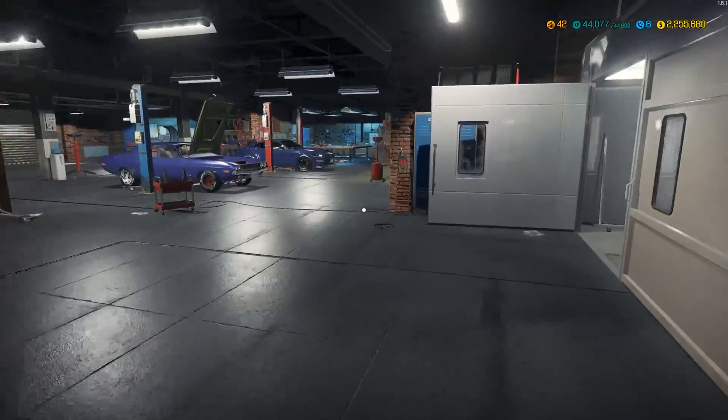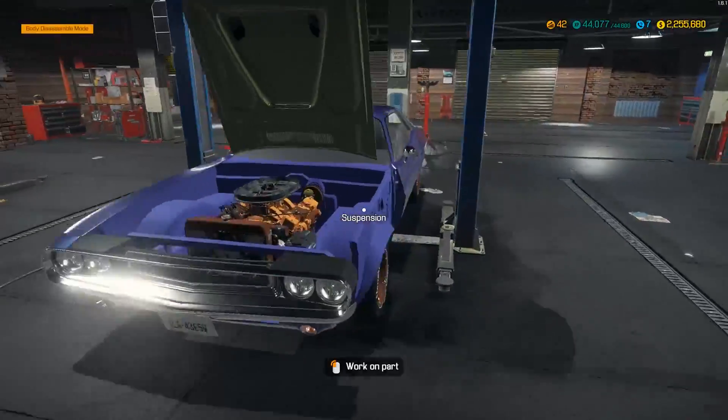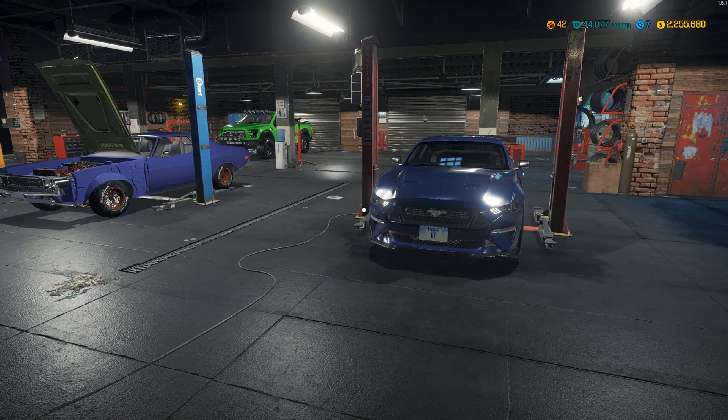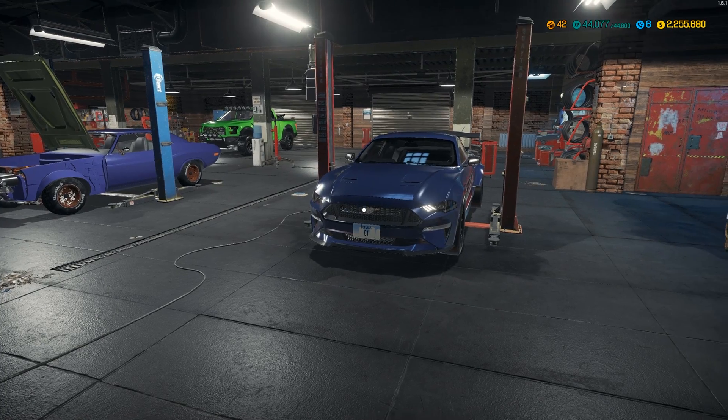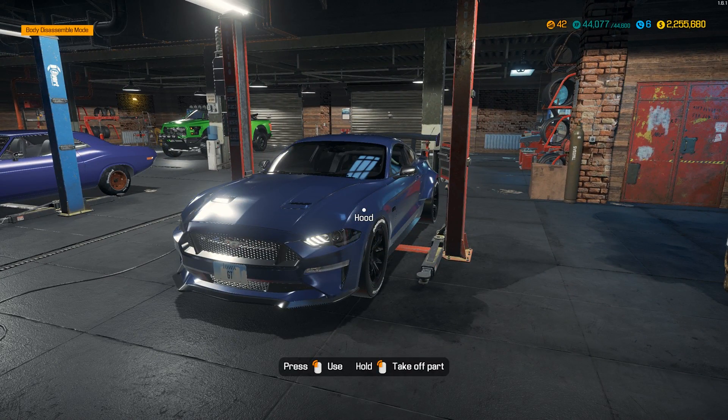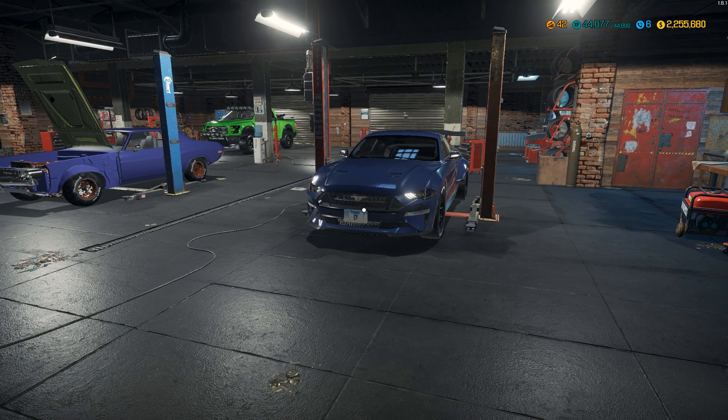I'm going to end it here. Next episode we'll be hopping into the Challenger and doing the engine stuff. We've got to figure out which motor to use to get as much horsepower as possible — probably the crank motor. I'm really digging this dark navy, tinted windows, black rims, tinted headlights — it looks amazing. If you guys like it, leave a like and a comment. If you're not subscribed yet, hit that subscribe button and the bell notification. Next video will be out in three or four days — see you all in the next Car Mechanic Simulator video!